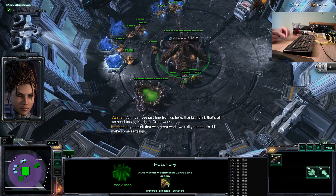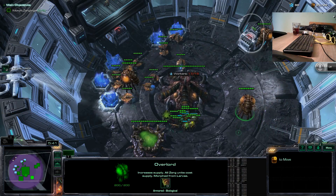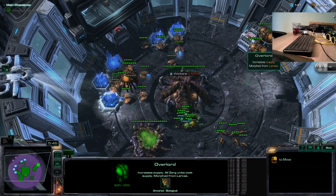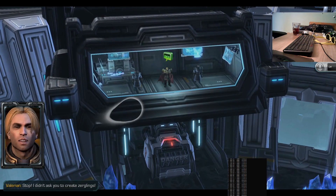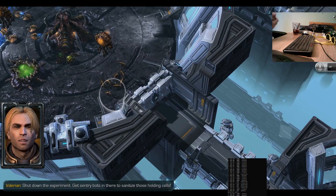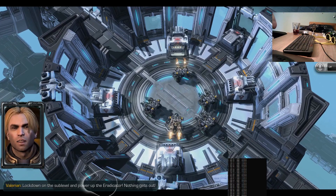Stop! I didn't ask you to create zerglings. Funny thing about Zerg, Valerian — they never do what you expect. Shut down the experiment. Get sentry bots in there to sanitize those holding cells. Lock down on the sublevel and power up the eradicator. Nothing gets out!